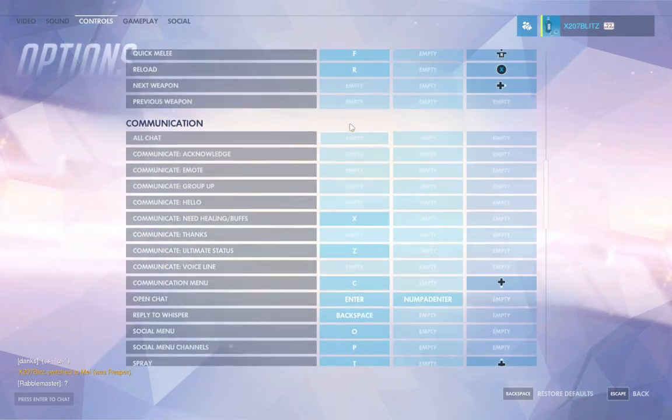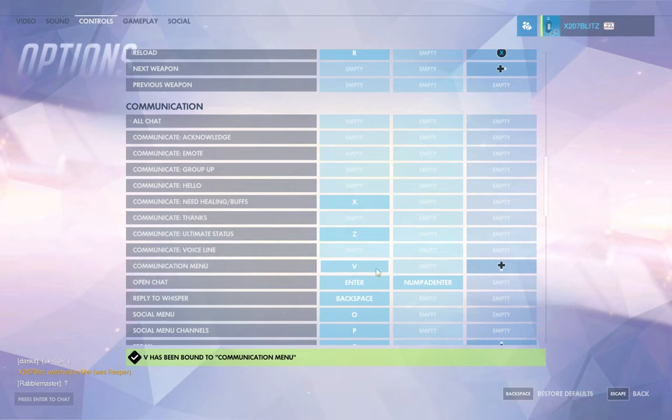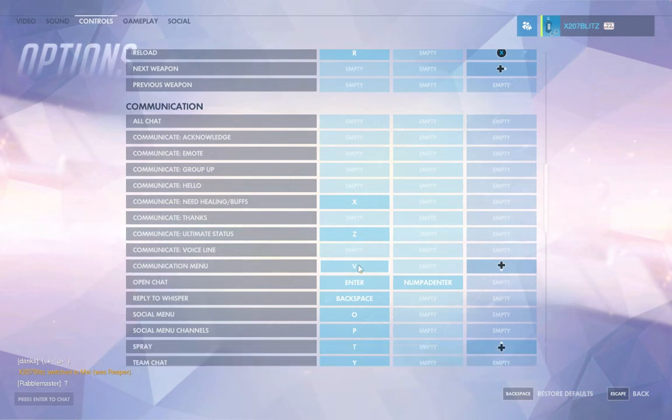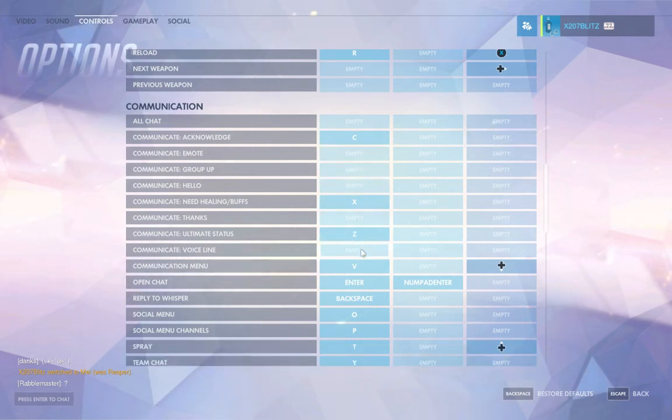For communication, the main things are: healing and buffs is on X, and ultimate status is on C. I'm actually moving my communications menu — I have it bound on my mouse, on my ring finger on my right hand. I can hit it easily and pick out what I need quickly. I'm going to put acknowledge on C, and now I have everything I need pretty quickly, all within easy reach. I may go further and customize more keys to be on my mouse.